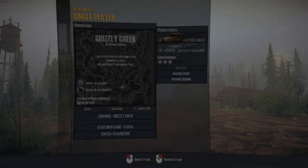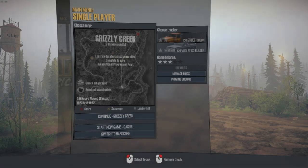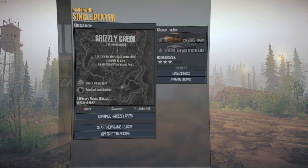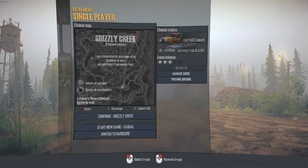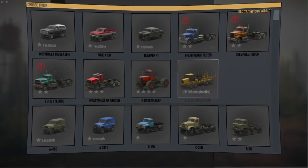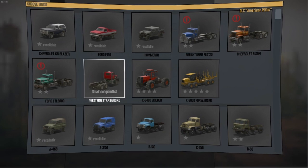What is up everybody! Welcome back to Spin Tires Mud Runner. We are playing the American Wilds DLC and basically we're going to test it out. I already went into Grizzly Creek - I didn't really do anything in there, I just kind of jumped in, looked at it, and oh my god. It really looks so much better now. As for vehicles we're going to use today, I'm posing the question: is it worth the $10?